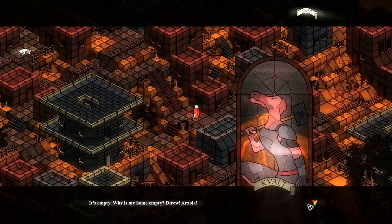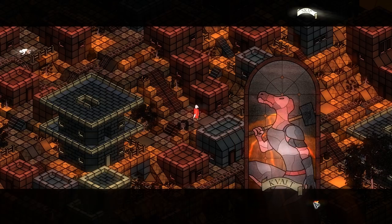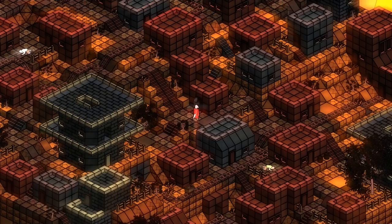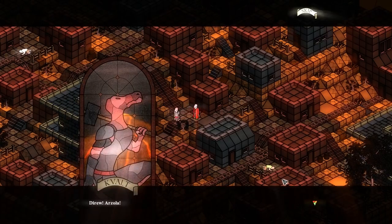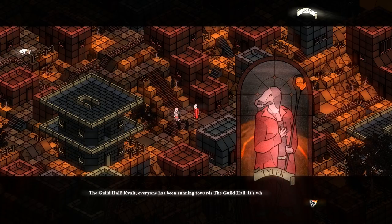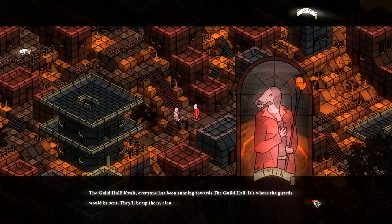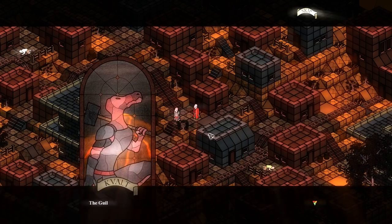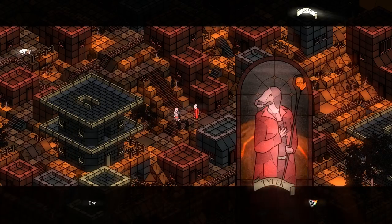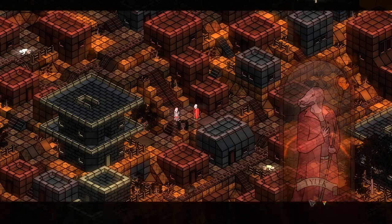It's empty. Why is my home empty? Deeru. Arzola. I see no signs of struggle. The guild hall, Kevalt — everyone's been running towards the guild hall; it's where the guards would be sent. They'll be up there along with my wife. The guild would never let the likes of me or my family enter its halls. I worked for the guild and so does my wife — trust me, our families are safe.